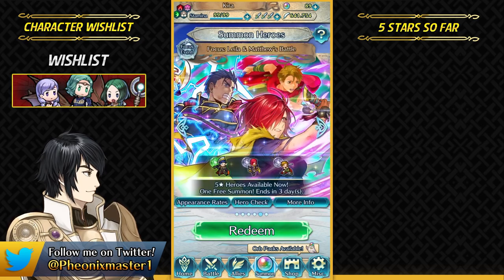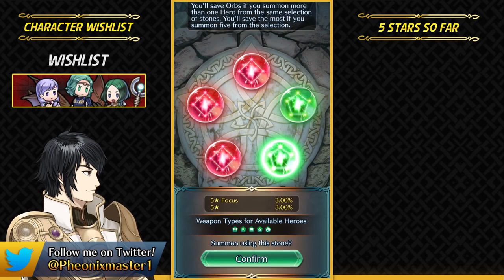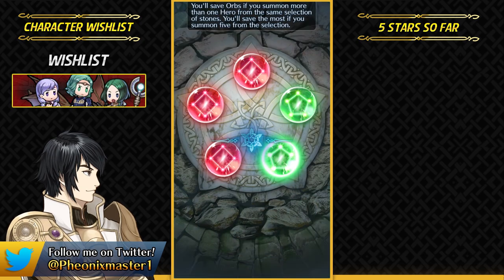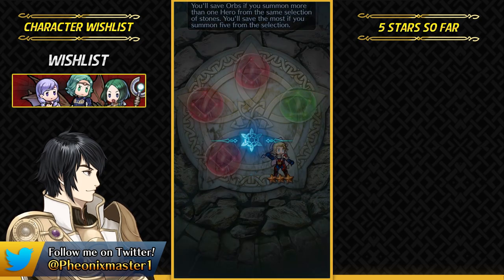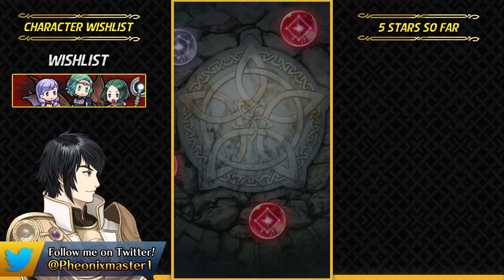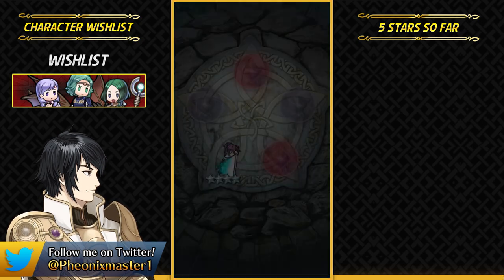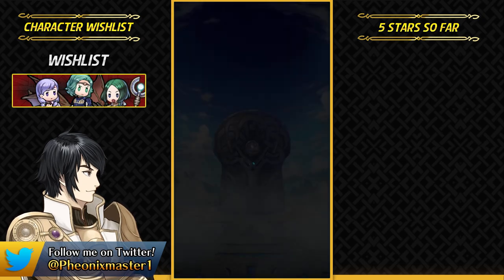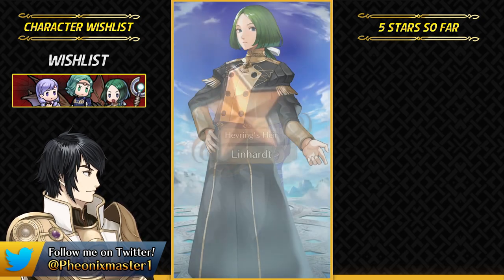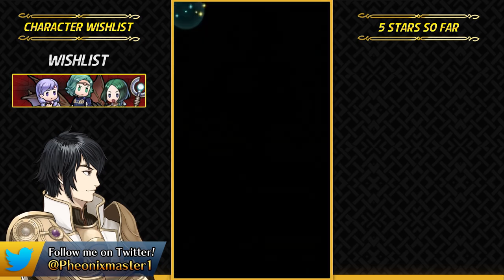Let's summon on some other banners and just cleanse our palate. I already have a plus 10 original Hector, so let's still try on the green stone. This banner — I could try to get maybe Ishtar. I already have a plus 10 Lean as well. Honestly I always thought she would be a demote back when she came out, but nope — Ares got demoted instead. I'm gonna try for Sara because if she shows up she's going into the grinder. I'm gonna get my first Linhart — that is amazing. Minus Res, plus Defense — I'll wait for a better IV maybe.